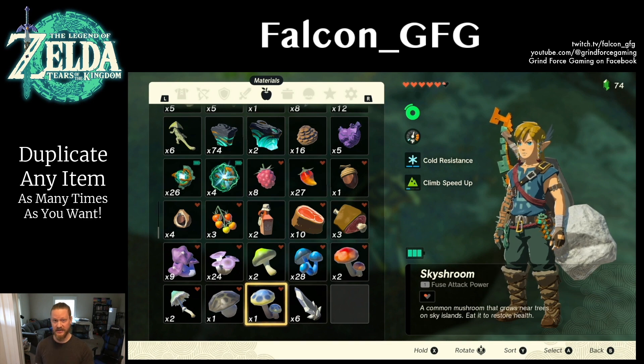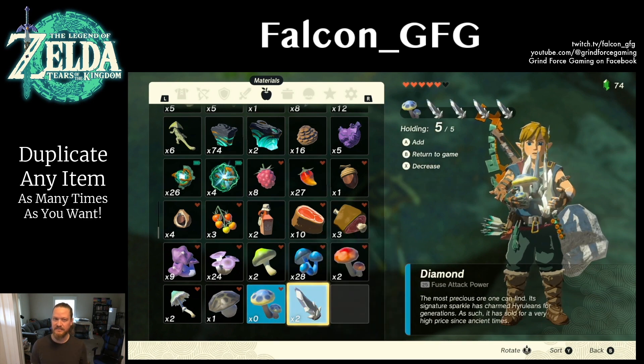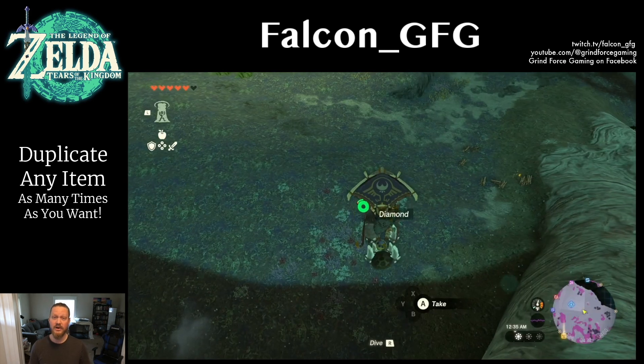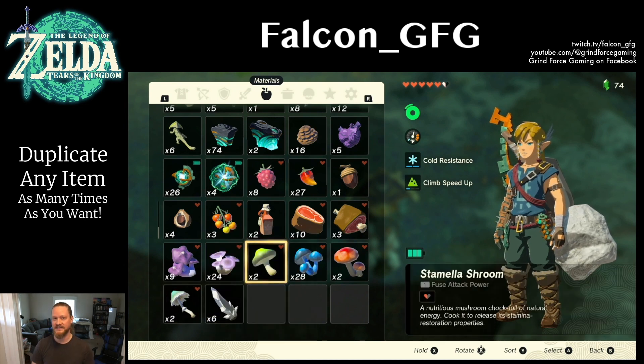Go to any other item in your inventory that you have a quantity of one. It specifically needs to be a quantity of one in order for this to work. Select anything that you only have one of and hold it — it's going to be held in the first slot there just above Link. Then go to the item that you want to duplicate and fill those hold slots with that item.